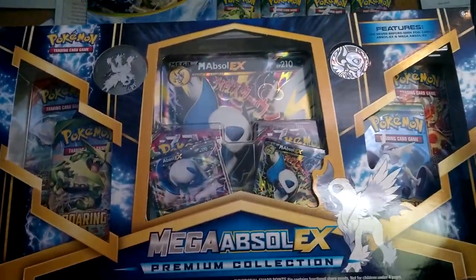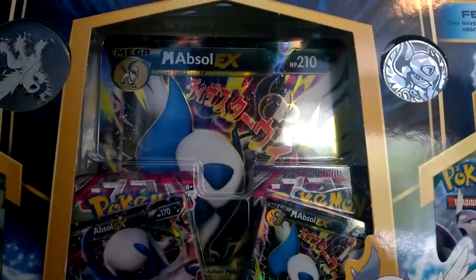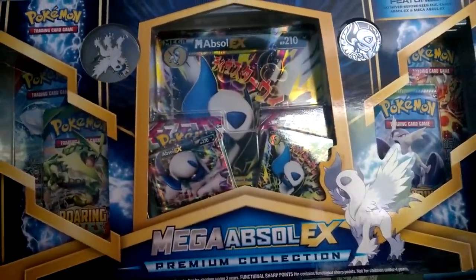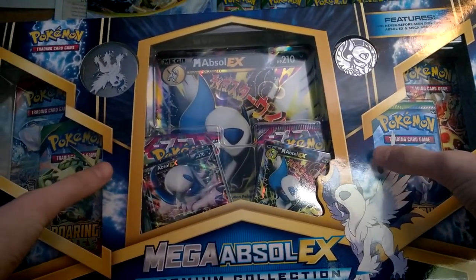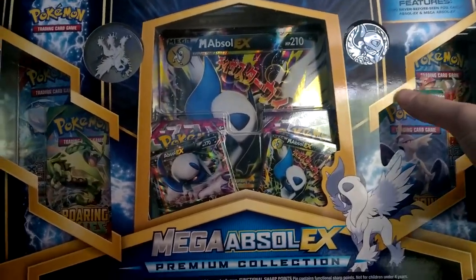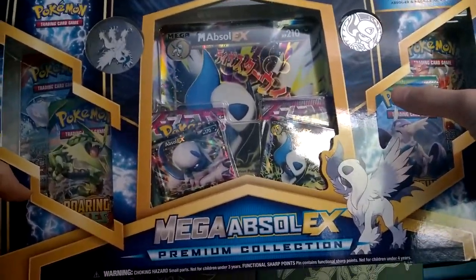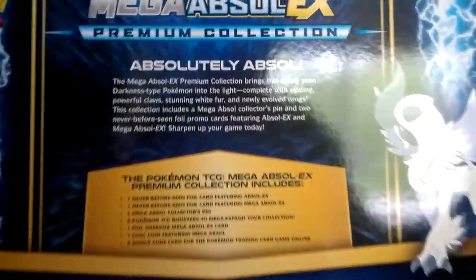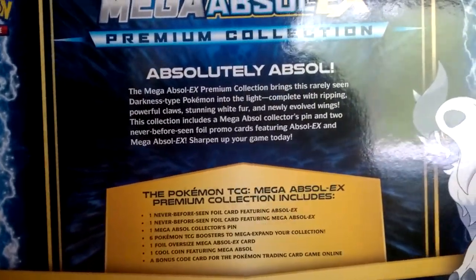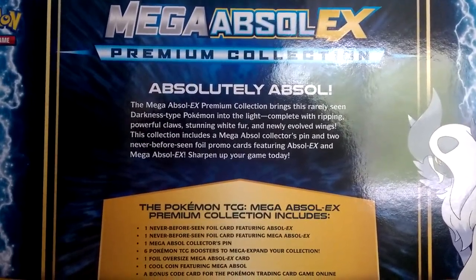I'll look at those cards more in detail when I unbox it. Look at the pins — they're upside down, that's hilarious. Anyways, this comes with two packs of Roaring Skies, two packs of Primal Clash, and two packs of Phantom Forces, with a coin, a Mega Absol EX promo, and a Jumbo card of Mega Absol EX, as well as a pin for Mega Absol.